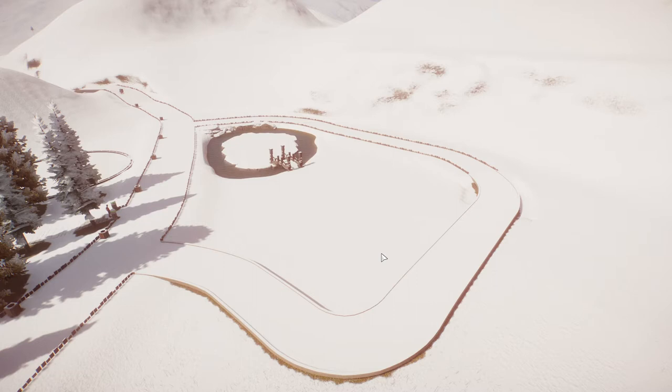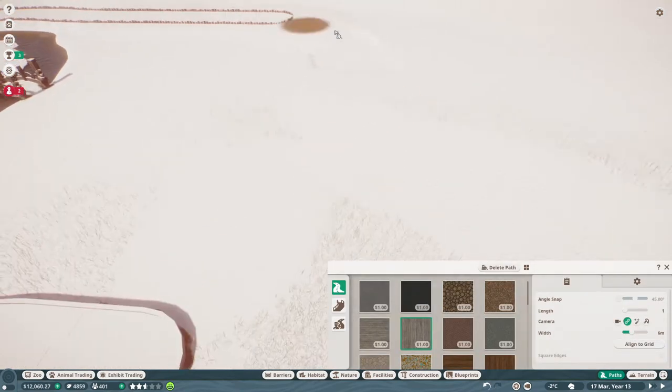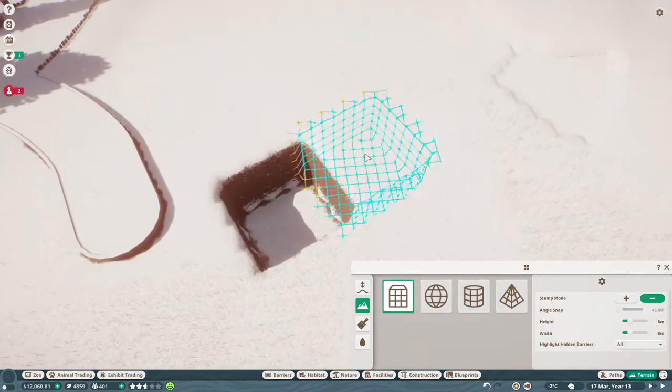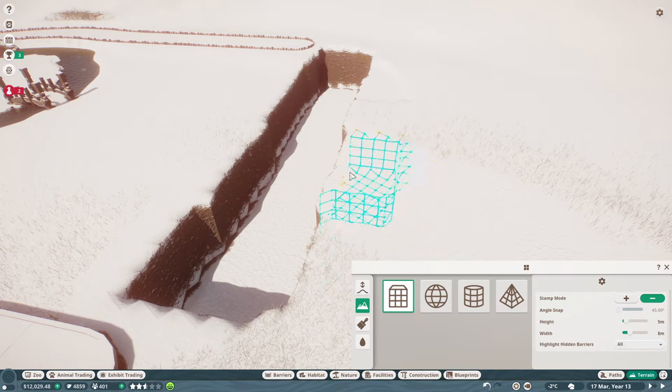I've built a bridge and done a little bit of stonework right at the far end there. The bridge and the stonework was actually done in a mini-sode where I talked about update 1.8. I've decided to leave them in because I think they are fitting to the theme of the build and exactly what I'm looking to create here, which I'm going to talk about now while I'm doing the initial foundations for what is going to be an animal walkway that guests can look into and see our lovely new animals in their natural habitat.